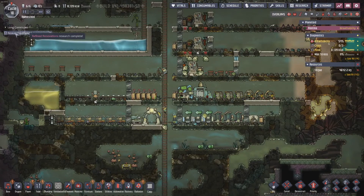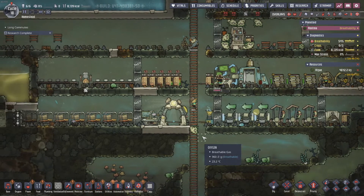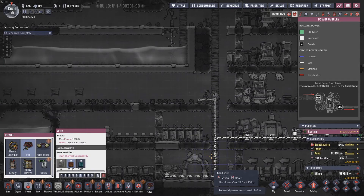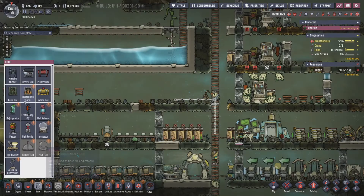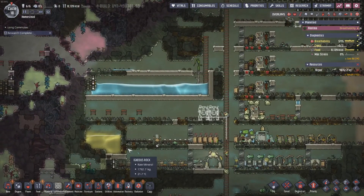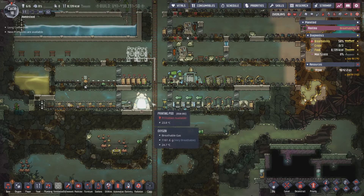I do want to get moved up into some more duplicants pretty quick, and I think it might actually be time for us to set up a pseudo kitchen. The reason I think that is the calorie count is starting to get pretty low - it's been kind of teetering on the edge for a little bit but now we're legitimately low.